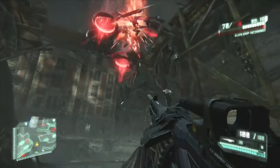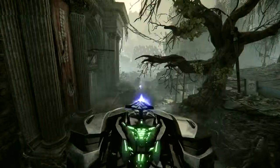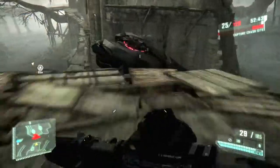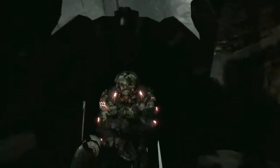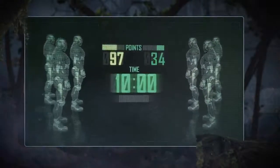Also making its debut in Crash Site is the addition of the Pinger. Take control of the Pinger and use its devastating firepower to overwhelm the other team. It is possible to destroy the Pinger or jump on top to remove the current pilot with force. The team that accumulates the most points at the end of 10 minutes, or up to a score of 150, wins the round.